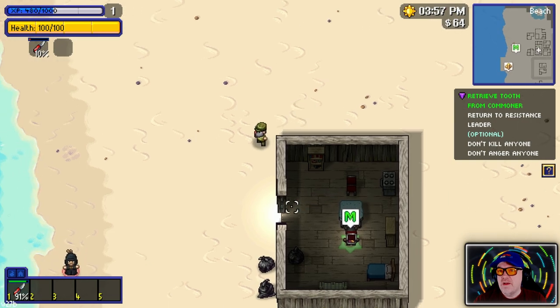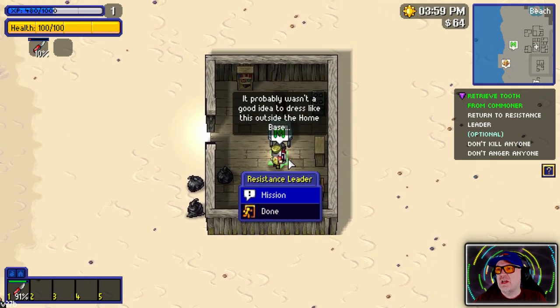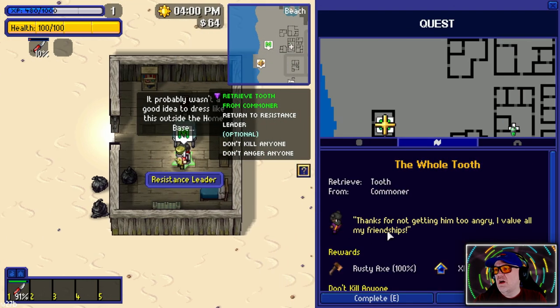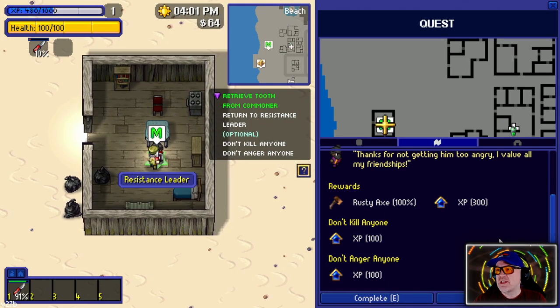Going back to our mission person - let's talk to this guy here. 'Probably wasn't a good idea to dress like this.' Mission complete! 'Thanks for not getting him too angry - I value my friendships.' We got an axe and XP!